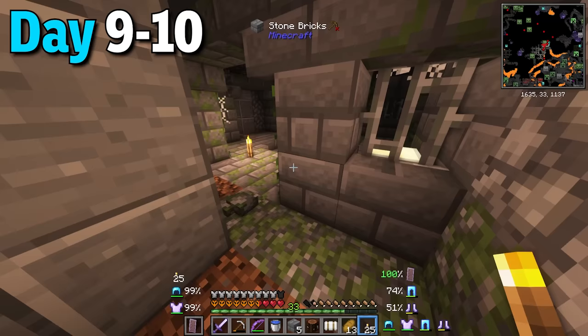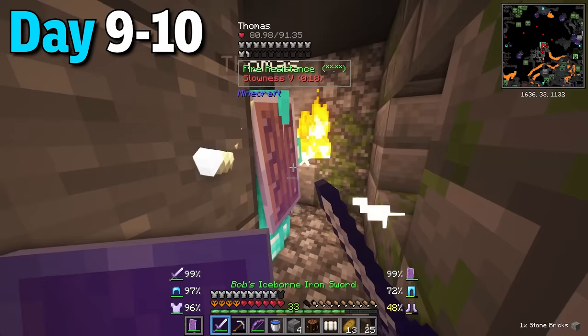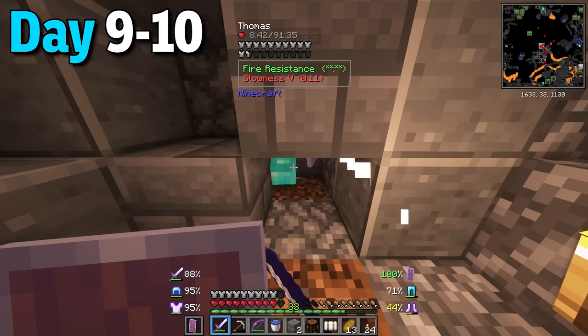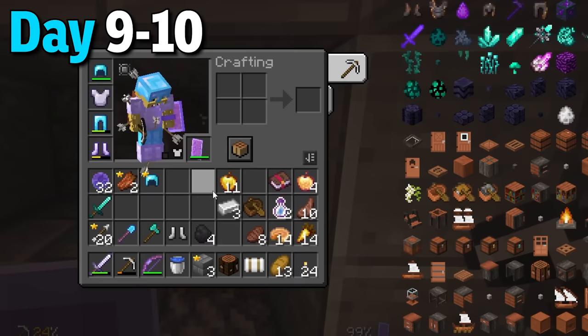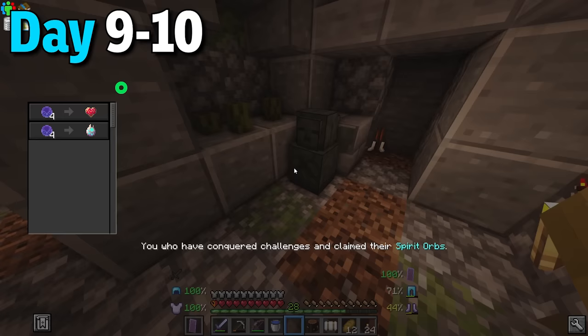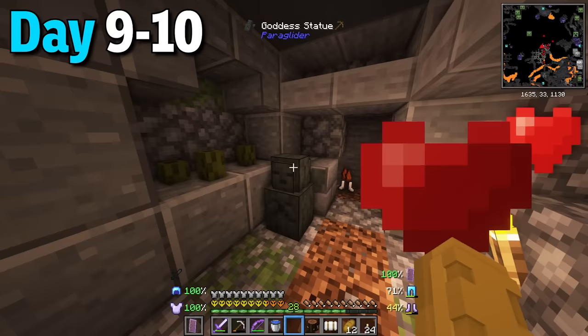That was until I met a fully diamonded-out OP mob. I was really careful and slowly attacked this beast, managed to block it in and fully take it out. My reward was an insane diamond helmet which I combined with my current mending one to perfect it. Then I used the rest of my spirit orbs to get even more health and the dungeon was fully cleared.